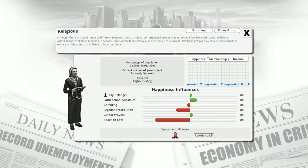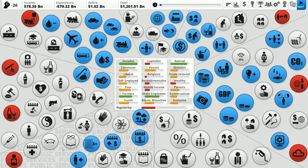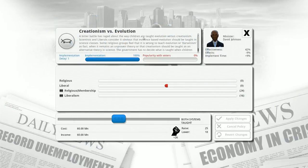Socialists generally like me, but this particular person doesn't — they're a big member of the religious group, which is clearly very unhappy. Why? We have legal abortions, which makes them upset, and they also don't like the legalized prostitution. There are two approaches: take away the things that make them unhappy or add things that make them happy, or find ways to reduce the number of people who fit into these demographics. For example, if we stop teaching both evolution and creationism and instead just teach evolution, that will piss off religious people but dramatically reduce the religious faction's membership.